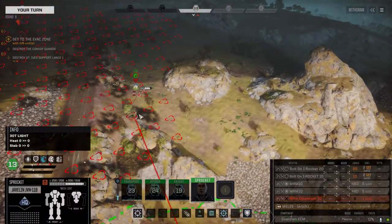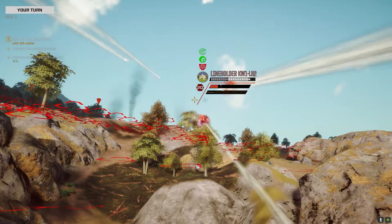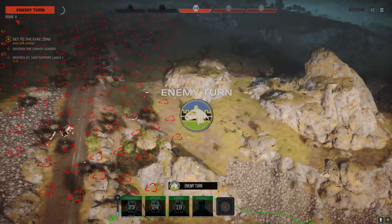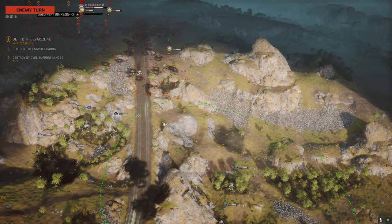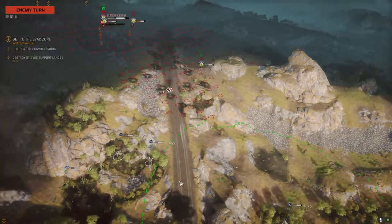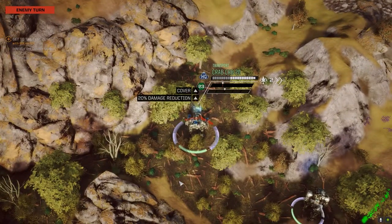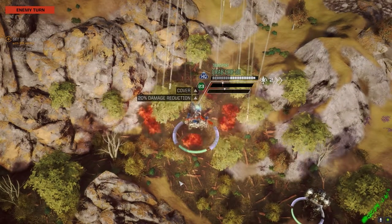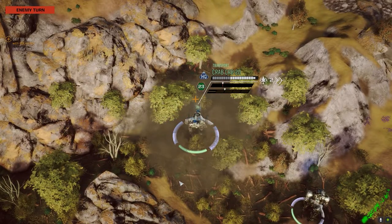We've got incendiary rockets — how good a chance? 19%. Nah, we're not going to bother. I will next turn if he decides to overheat himself. I could push this guy, but then I think these guys would probably try and come down and get shots at us, which I don't want at the moment. Who's going? Blackjack? He's just sitting there.